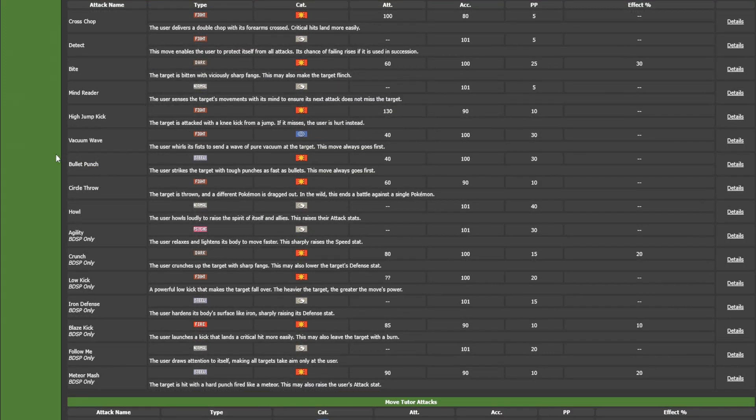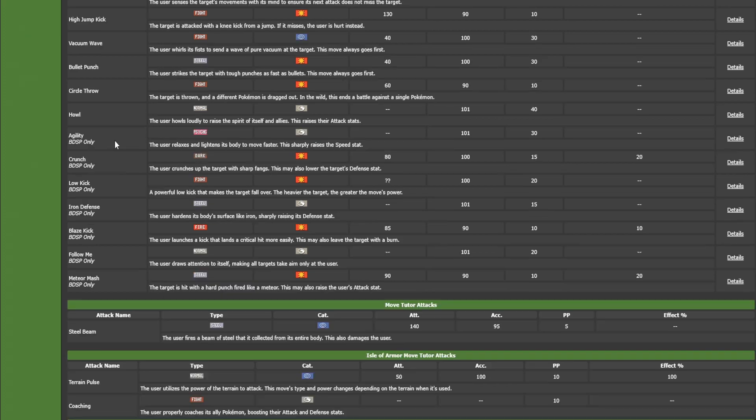Now for the egg moves, we have Vacuum Wave. Vacuum Wave works a lot like Quick Attack typically — it's a Fighting-type special move with priority, very unique and quite useful if you want priority on your special attacker. Some other notable egg moves include Agility, Crunch, Low Kick, and Meteor Mash — though you learn Meteor Mash through level up anyway. Low Kick is more useful in Ubers since Legendaries are very heavy, but it could also be good against Tyranitar.